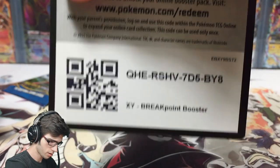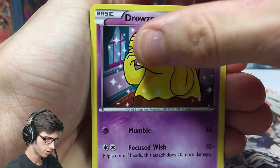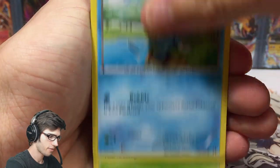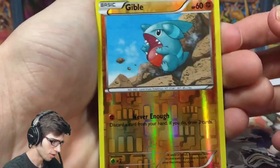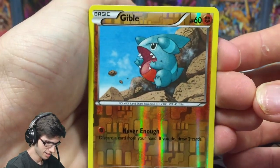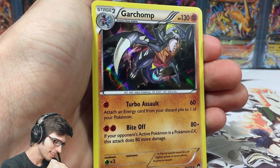From the Shiny Mega Gyarados pack we have Drowzee, Growlithe, Clefairy, Froakie, Chikorita, Sudowoodo, All-Night Party, Stantler, and a Gible reverse — just a common — and a Garchomp holo.